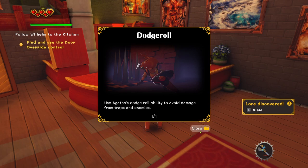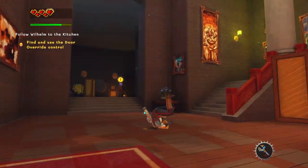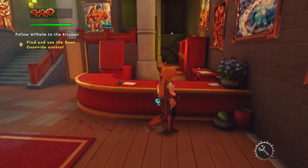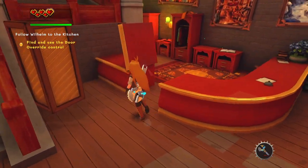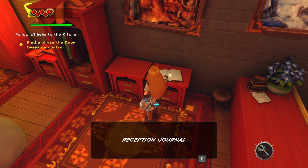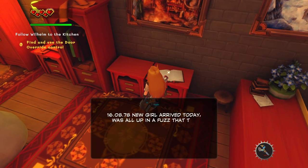Dodge roll ability to avoid traps and enemies. Space to dodge roll. Oh god, it sucks we can't jump — except in the journal.